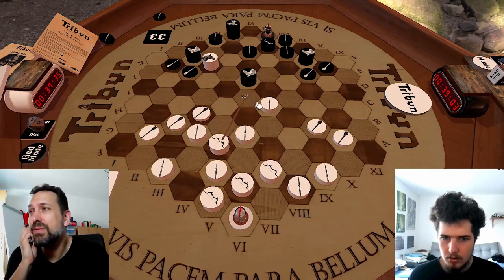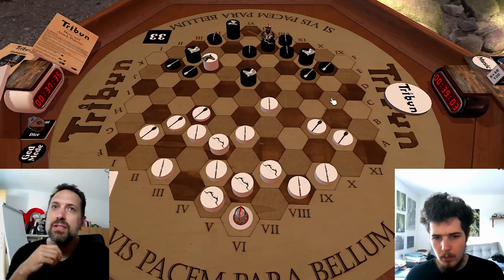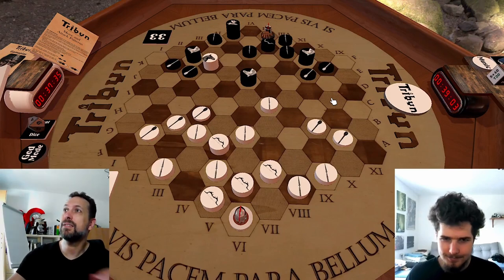If you had chosen the variation you showed before with the Sagittarius here attacking here, you would instantly have gained access to this. Yeah, but you didn't. So I moved out of the way. This game is so complex, but that's the fun about it.